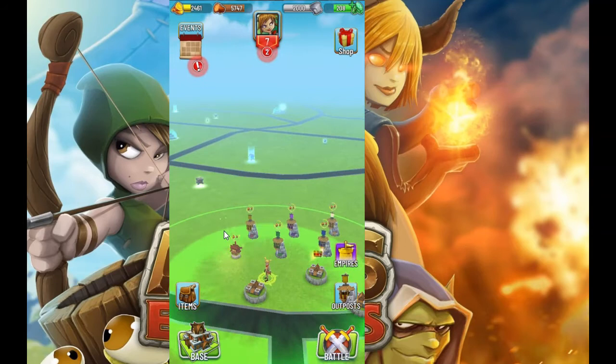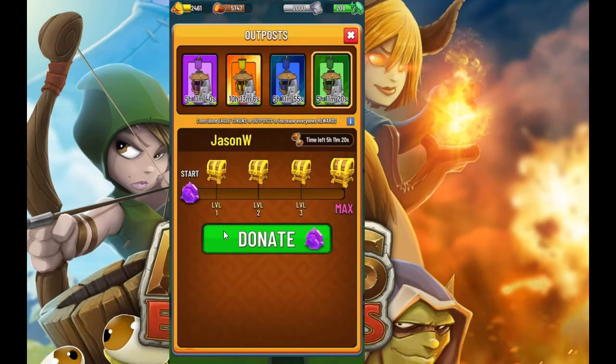You also want to know about outposts. We didn't really talk about these yet, but outposts are special buildings that you can place on the world map. Anyone can give Eagle Tokens to them and participate. The more people that give Eagle Tokens, the more tokens that are in the outpost at the time of expiration, which will unlock more treasure chests. So even by donating just one Eagle Token to the outpost, you can get a reward.